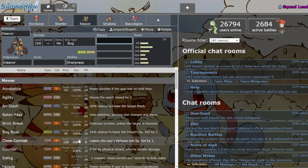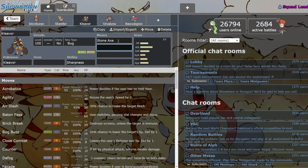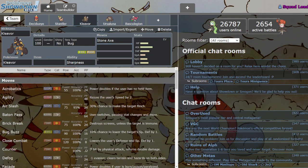Just like Hisuian Samurott who also has Sharpness, Kleavor has his own signature move boosted by Sharpness that also sets up hazards automatically. That move is Stone Axe — it's essentially the same thing as Ceaseless Edge, except it's a Rock move and sets up Stealth Rock instead of Spikes. That's also freaking fantastic — there's no drawback, you just click the move, you're doing damage at the very least, and you're also getting up your Stealth Rock. These moves are freaking insane. He also has X-Scissor for Bug STAB.